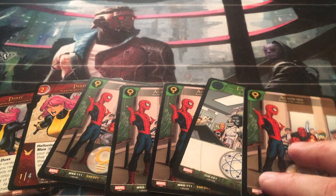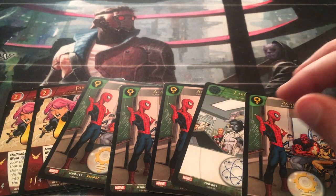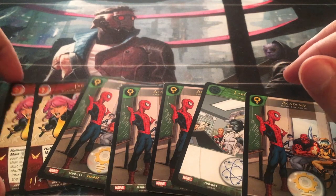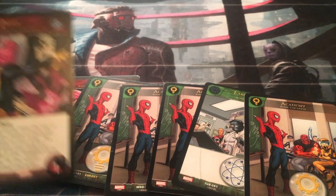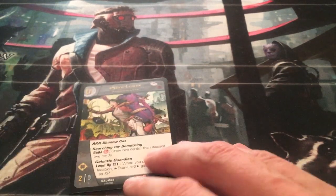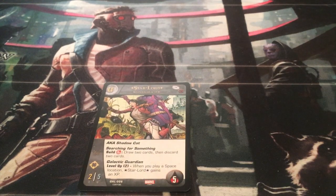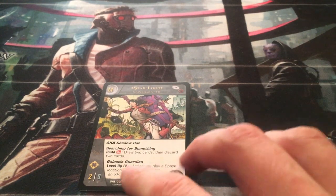On your first turn, you're not going to do anything - well, you're going to put down a resource. Currently in my hand I have two Pixies, so I only need one. I'm going to take the other one and flip her over as a face down resource. When it's your opponent's turn, they can do pretty much whatever they want to you - they might stun Star Lord. Either way, it really doesn't matter what your opponent does.